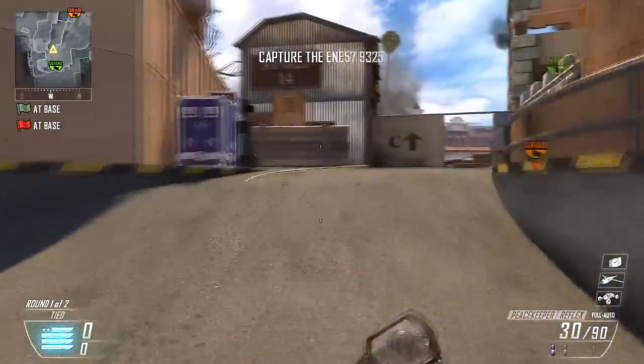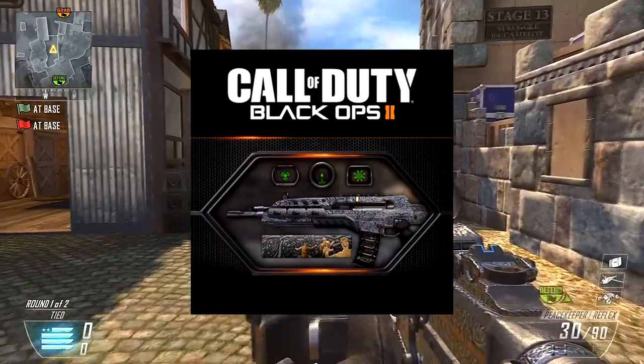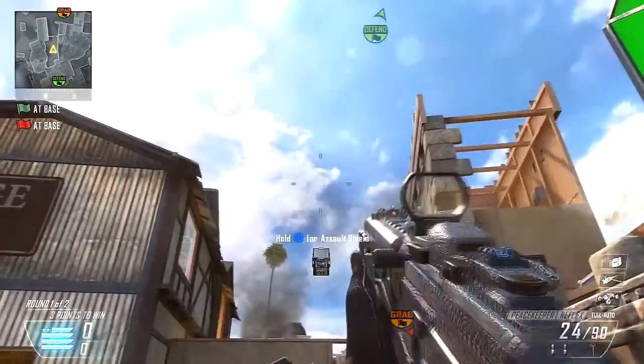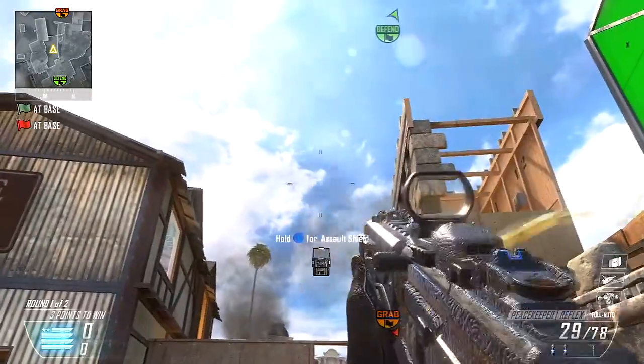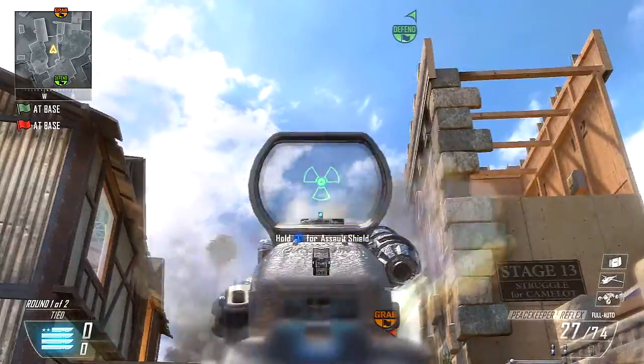Today the new camos came out for Black Ops 2 and they included six new camos with three reticules in each and a new calling card in each personalization pack. The personalization pack we're going to be talking about right now is the Pack-a-Punch personalization pack, which came with three reticules.